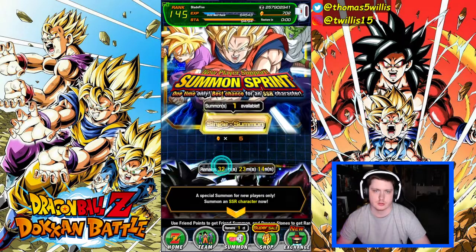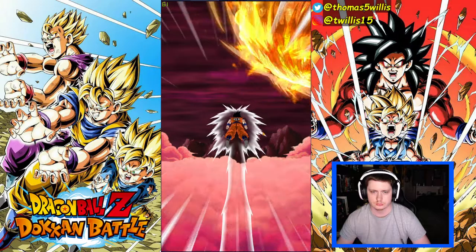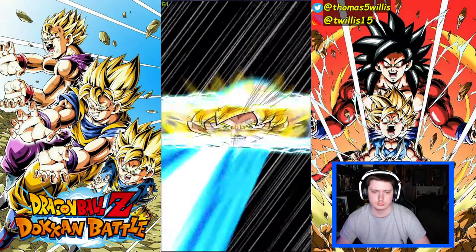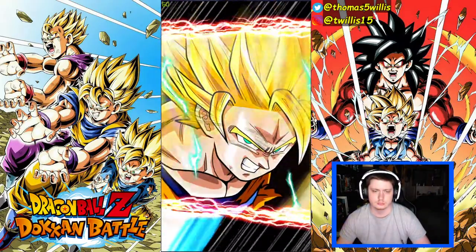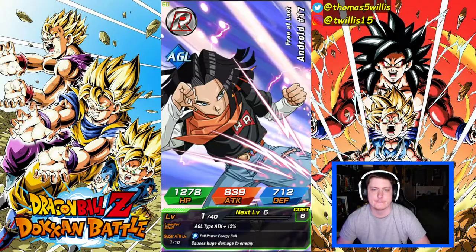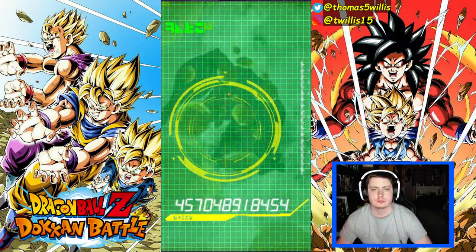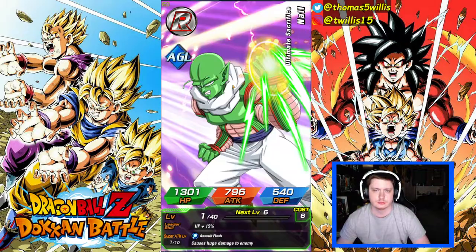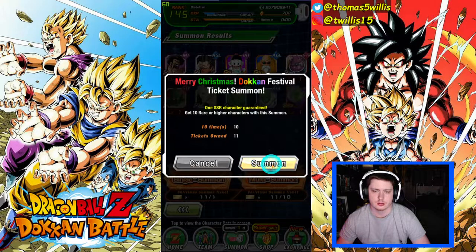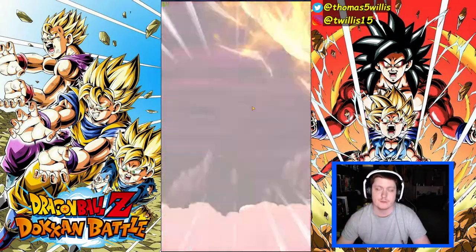That was a good summon. This Shenron is pretty good and with the EZA it's very good. This Super Saiyan 3 Gotenks has crap defense but he hits like an absolute truck. Let's do these tickets — let's see what we get. We got an INT Zamasu — meh. Still on the hunt for one of those LRs.